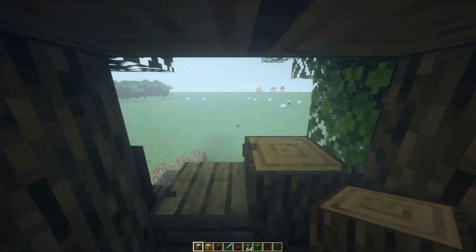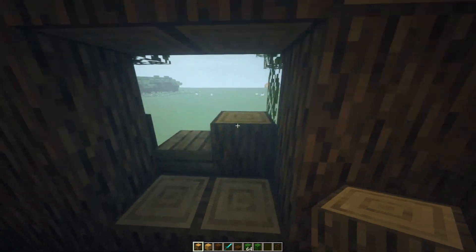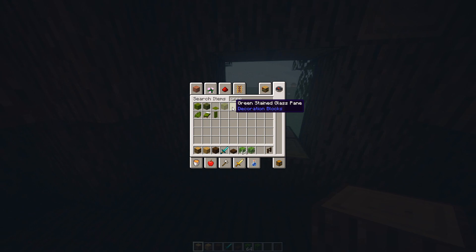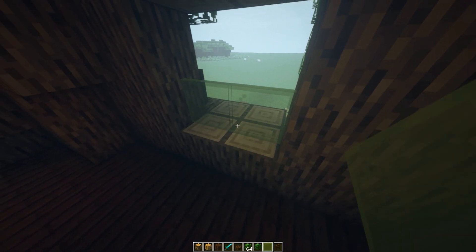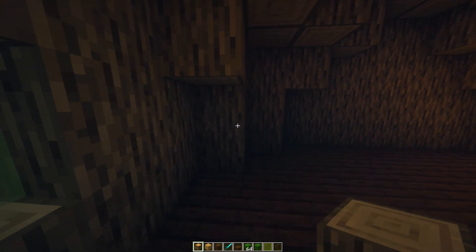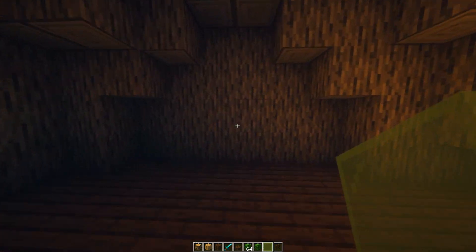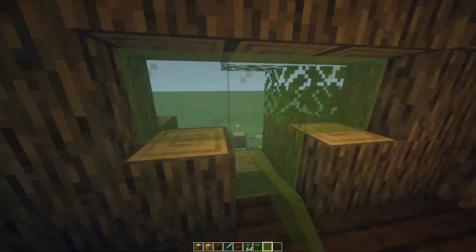Now you can see me breaking some holes into the tree — and no, I'm not trying to destroy it. I'm just trying to figure out some good places for some windows. I'm going to be using green stained glass windows because I feel like it kind of goes with the leaves and the whole tree aesthetic. It almost looks like I'm camouflaged into the tree. I really do like these windows though — I feel like it makes it very cozy and that I would want to live here. And I would never want to live in a tree.